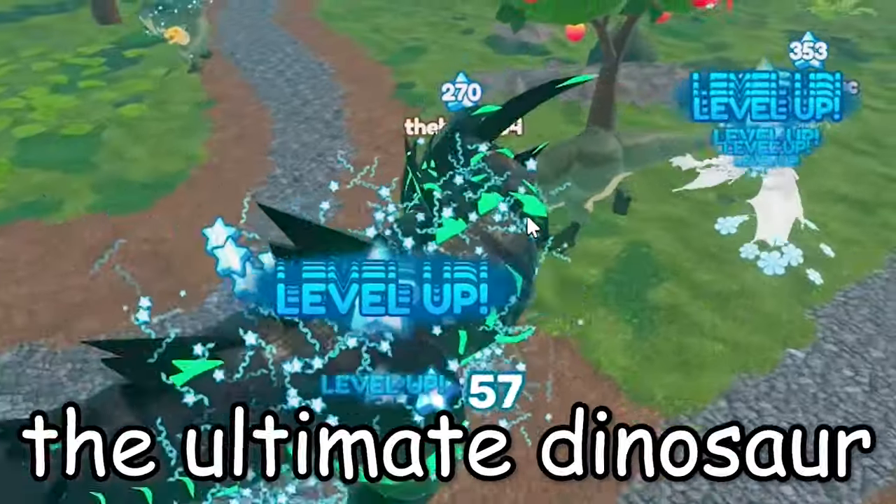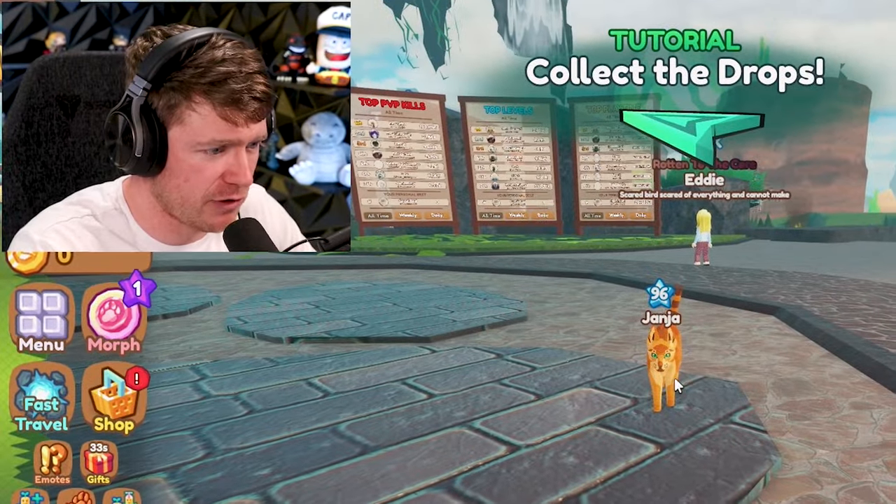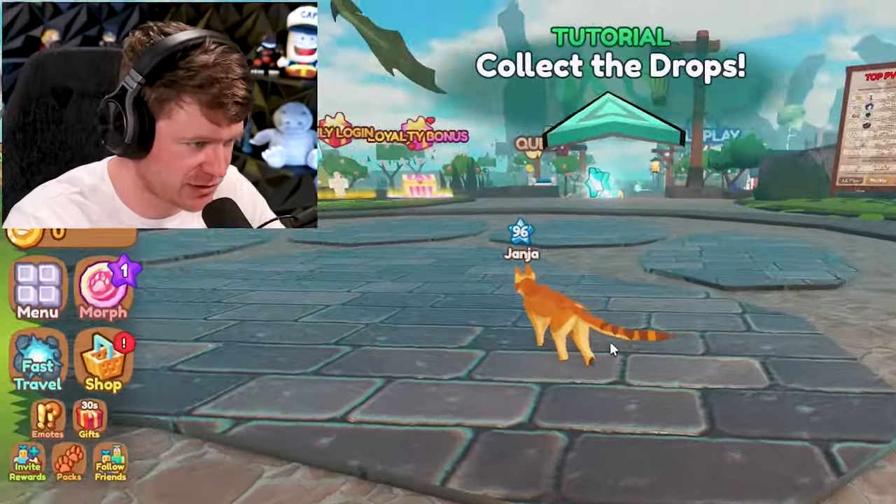Today in Roblox, we try to become the ultimate dinosaur. Does that have the coolest dinosaur ever? Unlike this guy right here, Mr. Jonjump — he's got a cat, that's about it.